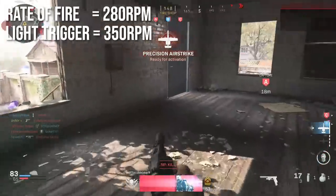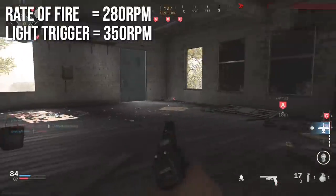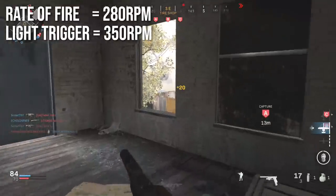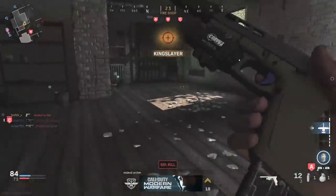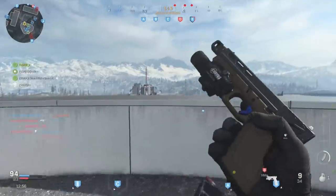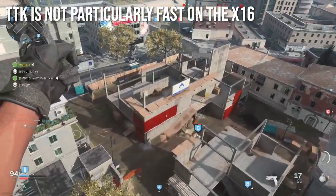Rate of fire is on the higher side of pistols at 280 rounds per minute. With the lightweight trigger it goes up to around 350 rounds per minute — keep in mind these are approximations since I'm doing this by hand without macros. Time to kill is not particularly fast on this weapon; it's probably just below middle of the pack overall.